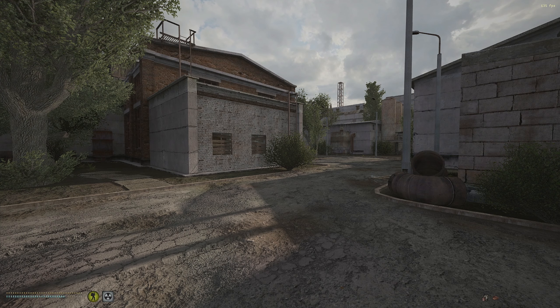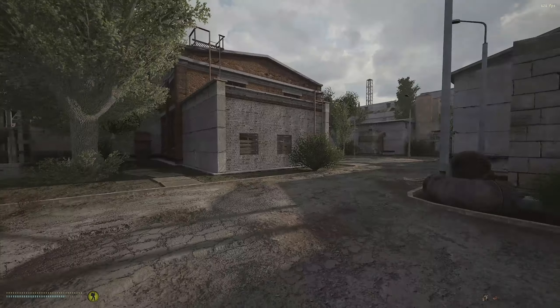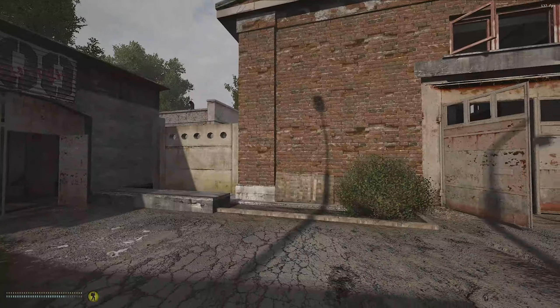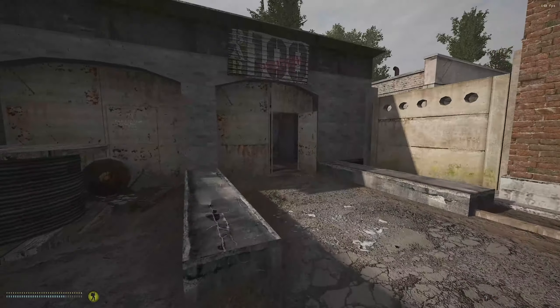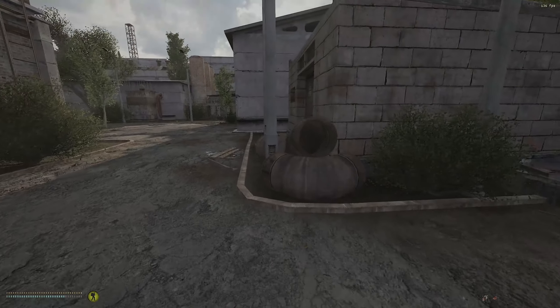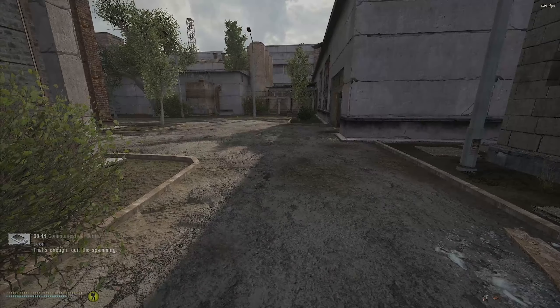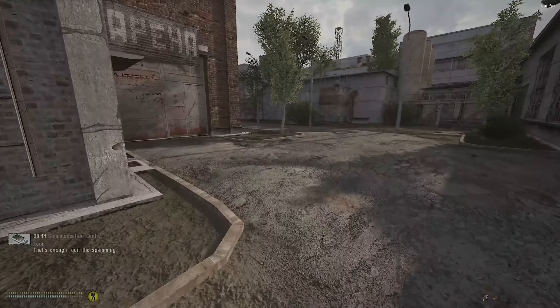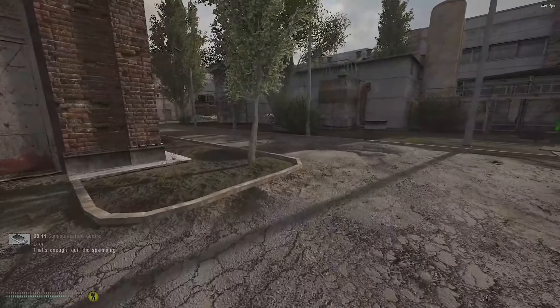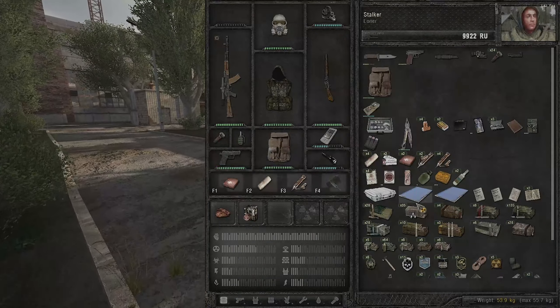Welcome to another episode of the STALKER Anomaly beginner's guide. It's a brand new day in Rostok - good morning stalkers! We can hear gunfire in the distance and radio from the 100 Rads Bar. I spent about an hour and a half doing housekeeping - selling things, getting money, and repairing everything.